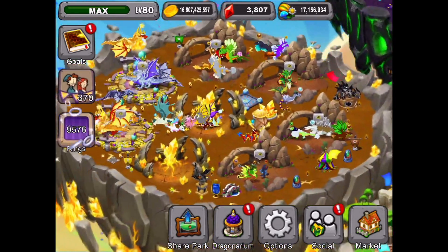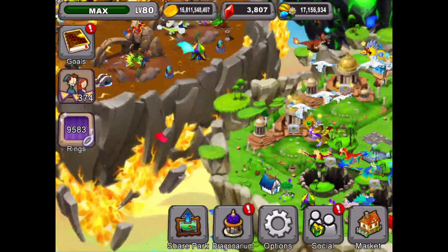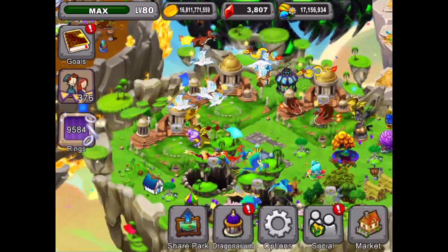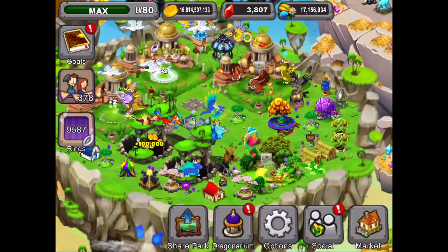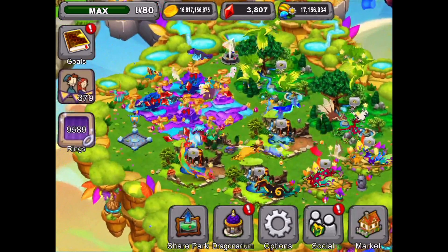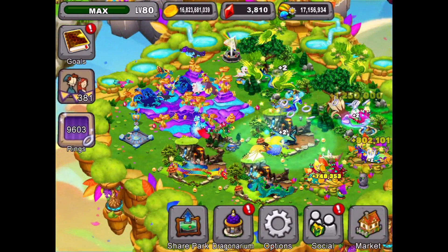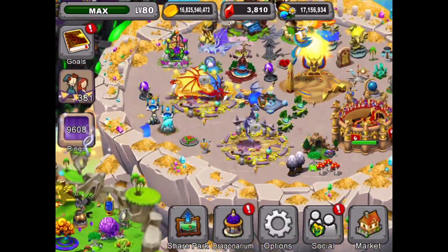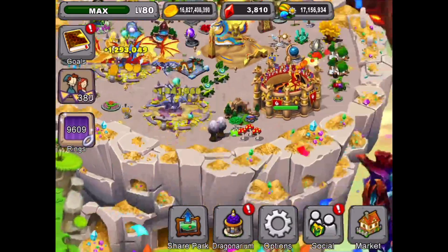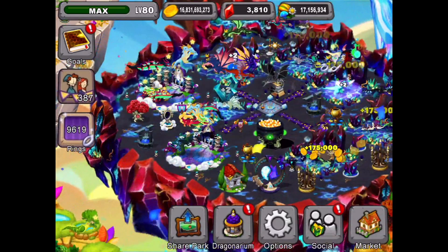So we're going to go get our rings. It's a good idea to cash out your habitats right after the game resets and you get them going again, and start collecting up more dragon cash. You'll get some more rings as well, and get closer to maxing out for the day before you have to use any other rings that you've gotten from gifts.